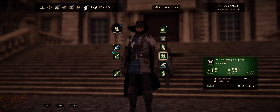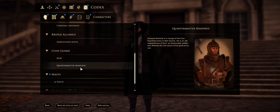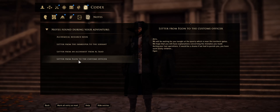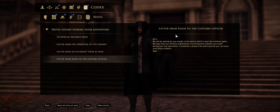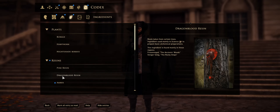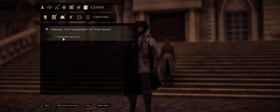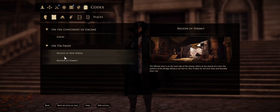We have some miscellaneous things we can sell. This quartermaster guy's got a pretty good helmet I would like to take from him. There's a letter from Egon to the customs officer — 'It would be a shame if we had to punish you, you have such lovely children' — that must have to do with the guard extortion stuff. That's vile. Unknown creature — that was a thing we fought. Nadeg the Guardians of Teer Fradee.